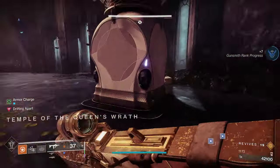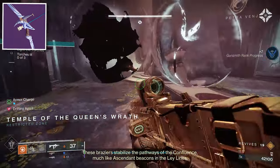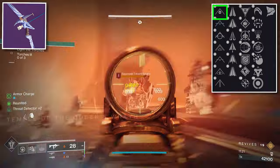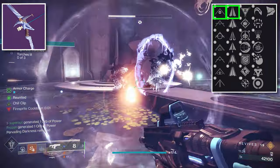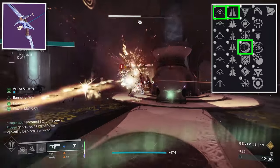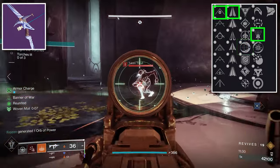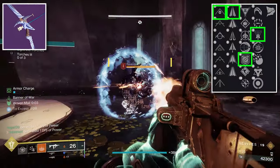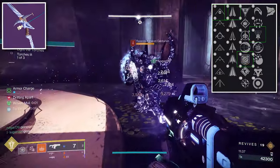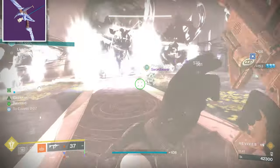Moving to the energy slot, there is a void bow. The first perk gives plus 5 stability and plus 15 handling, the second is Carbon Arrow Shaft which gives plus 10 stability, and the third column is Impulse Amplifier and Explosive Head. You can swap Impulse Amplifier for Repulsor's Brace if you're doing a void build, which grants an overshield when you kill a void-debuffed enemy. The recommended masterwork for this bow is Reload Speed.